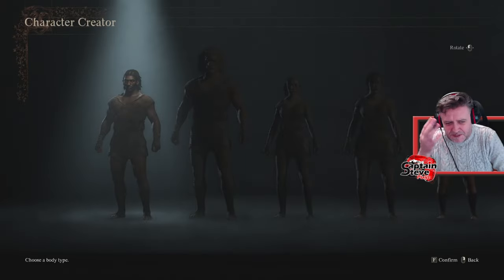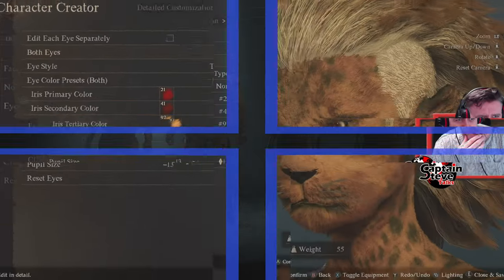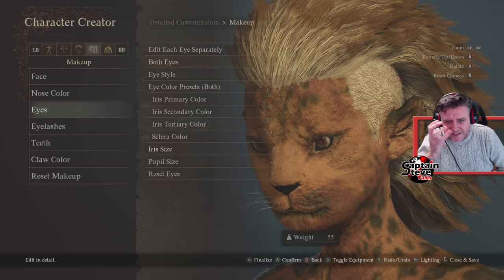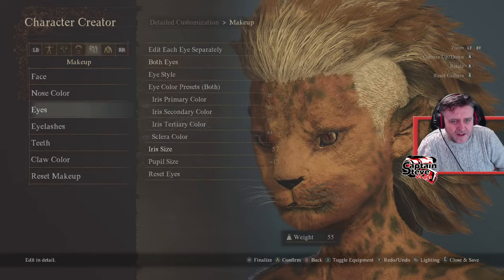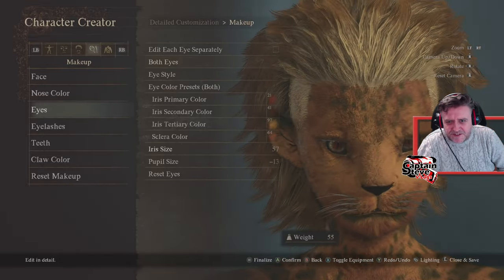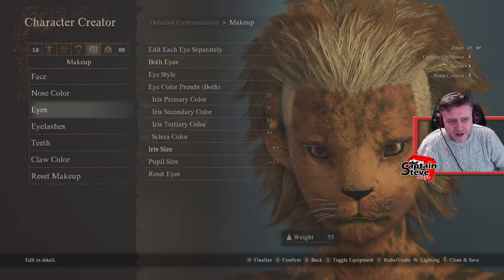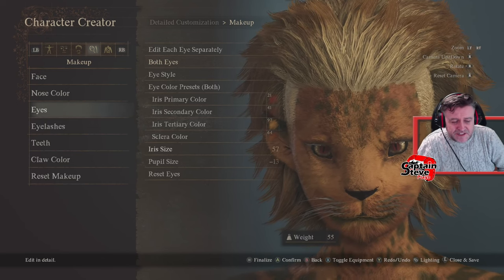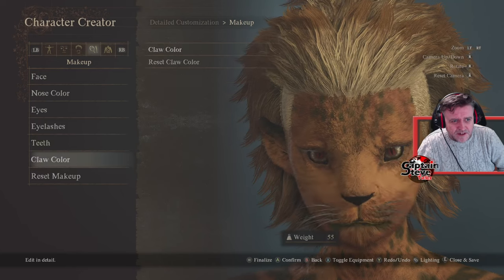I'm going to choose a Beastren this time. I'll try and make something that looks like it's out of Thundercats. I just wanted to make a pawn that stood out. You can even do eyes separately — so you can have different eyes in. That'd be freaky, wouldn't it? That's really quite cool. It's a shame we didn't get this many options on the human to change the skin colour to make them more red. I quite like the teeth and claw colour.